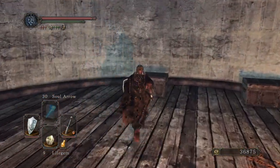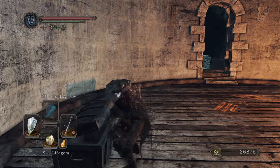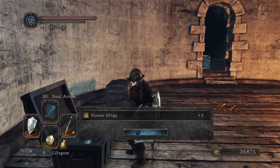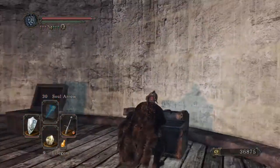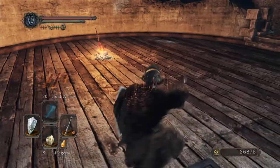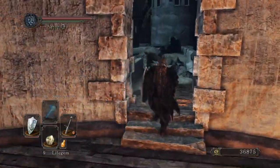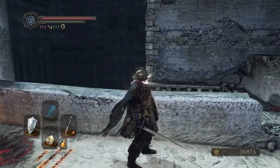We're going to grab a couple of things from here before we head back home and update ourselves reasonably substantially. We're going to grab the effigies and we're going to grab the Dull Ember, which is very important to us. Are we going to be able to get to that other one? No, we're not.